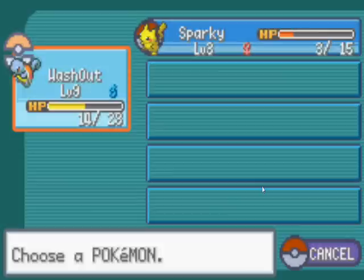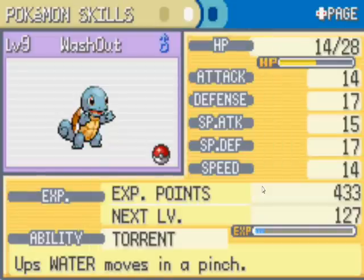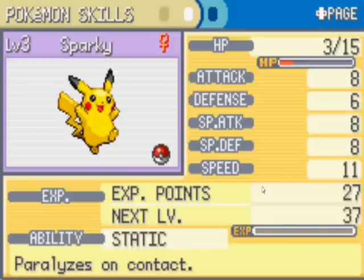I'll give it the name Sparky - that's good enough for me. Let me show you the status page. It shows the Pokemon's nature, where you met them, your ID number, who the original trainer is, what item they've got, and their abilities - which is a new feature in this game. It gives you an indication of what the ability does underneath it, and shows you the moveset. Sparky has Thundershock and Growl, and has Static.